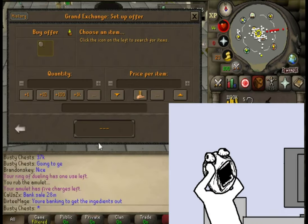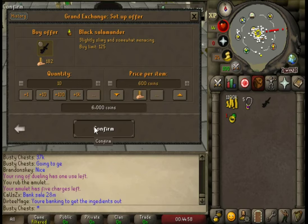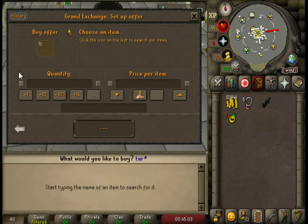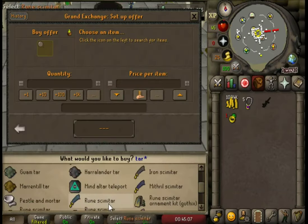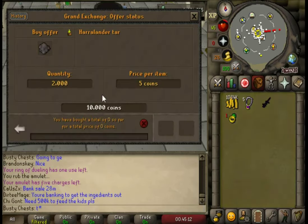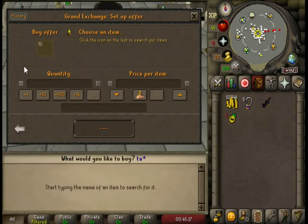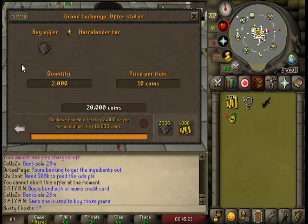New item unlocked — the best weapon we can have on this account for Barrows. I know you're all probably screaming 'trident, trident, trident,' but I think this is better and definitely more profitable. For the speed you save with the trident, I don't think it's worth the cost. The black salamander is just retro — I used to use him back in the day. I'm pretty sure salamander was the go-to back in like 2007. Tars aren't buying though, that's a bit annoying.